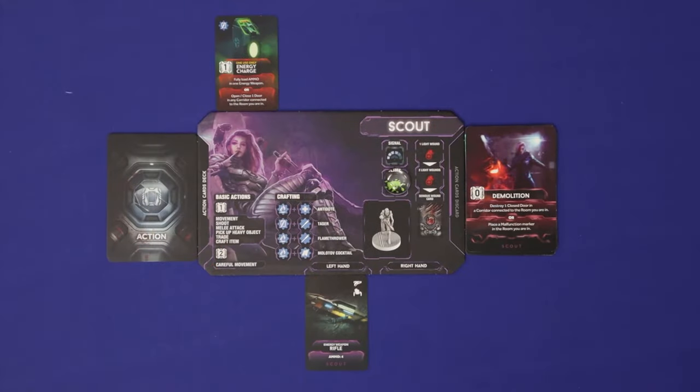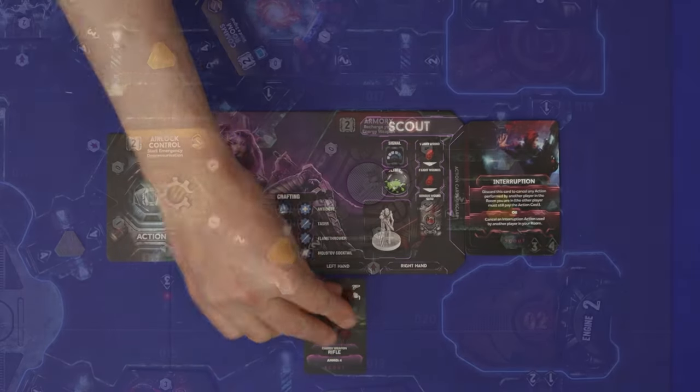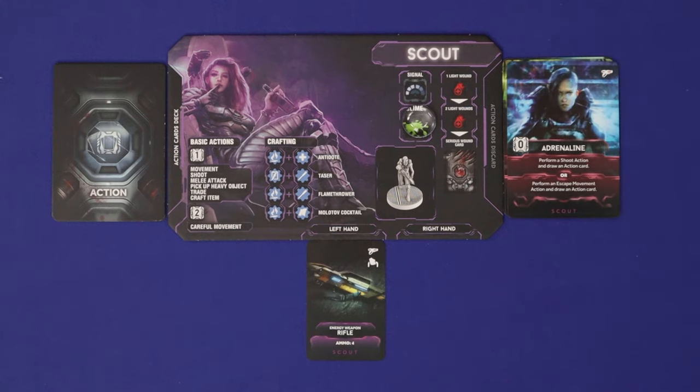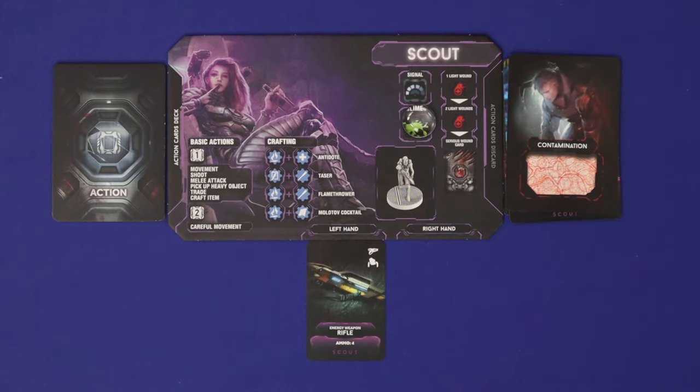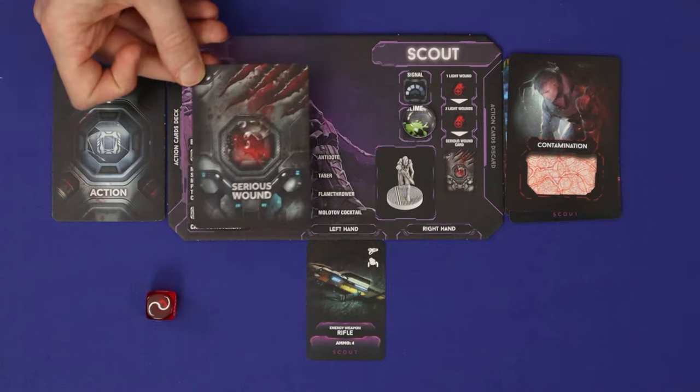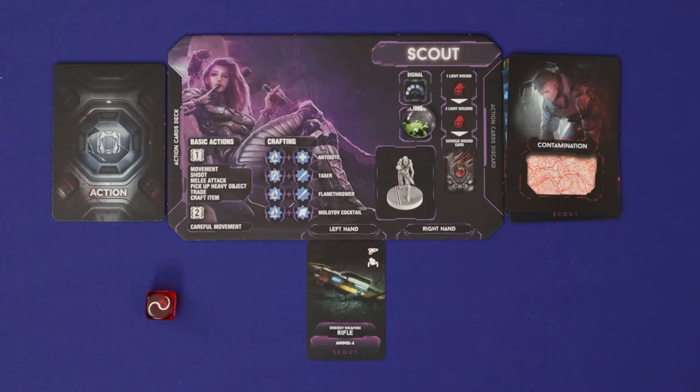A weapon with no ammo can't be shot, so you'll need to recharge it — perhaps by spending an item or loading up in the armory. Another option when out of ammo is a melee attack — a combat action costing one action point. Direct physical contact with intruders risks infection, so you always draw a contamination card into your discard pile. Then roll one combat die. The two-hit symbol does only one hit in melee, and if you fail to hit a target — for example rolling this against a breeder — you suffer a serious wound. Melee attacks are particularly dangerous.